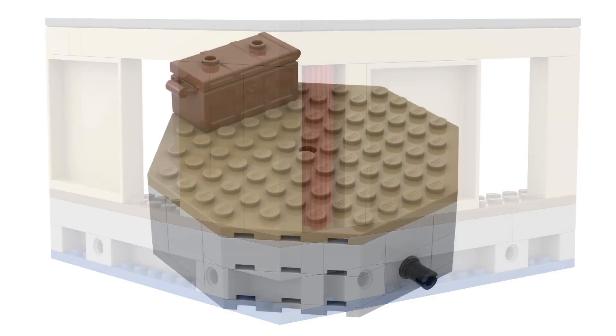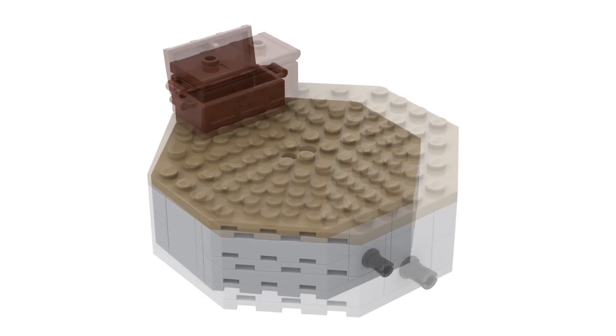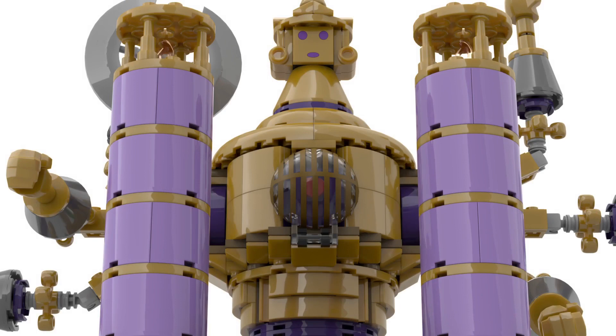One direction you can go is to this small platform, which is a simple representation of the room where you get the whip. The chest opens to include the whip, and this is where you can fight the Stalemaster miniboss, which is the miniboss that guards the whip in the real Ancient Cistern. It's a nice little platform for a duel - it reminds me of some old Ideas sets. It's got one pin connection at the bottom to add to the system.